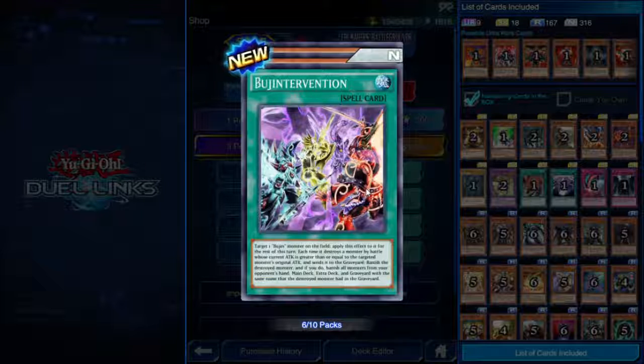Greater than or equal to your Bujin's original attack — that's not as tricky as it sounds because there's a Bujingi that combos really well. I think there's one that puts an opponent's monster in defense mode and sets its defense to zero. And this is going to be really useful against certain event duelists — for example, Zane Truesdale has a lot of cards that say their name is treated as Cyber Dragon. If you can destroy a quote-unquote Cyber Dragon, you're going to wipe all the Cyber Dragons from his entire deck.